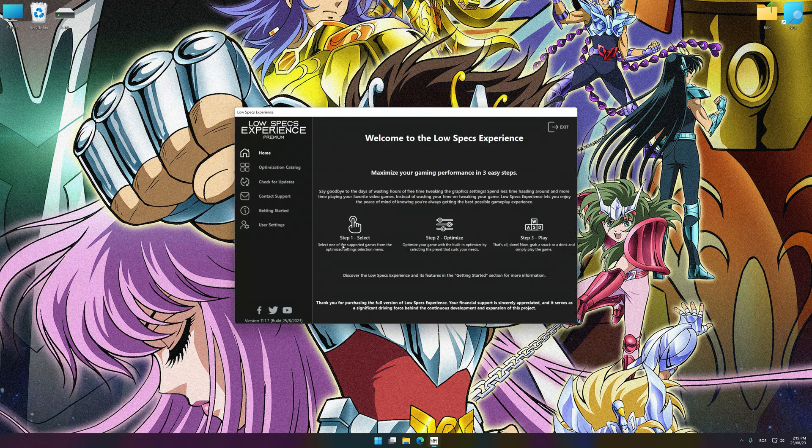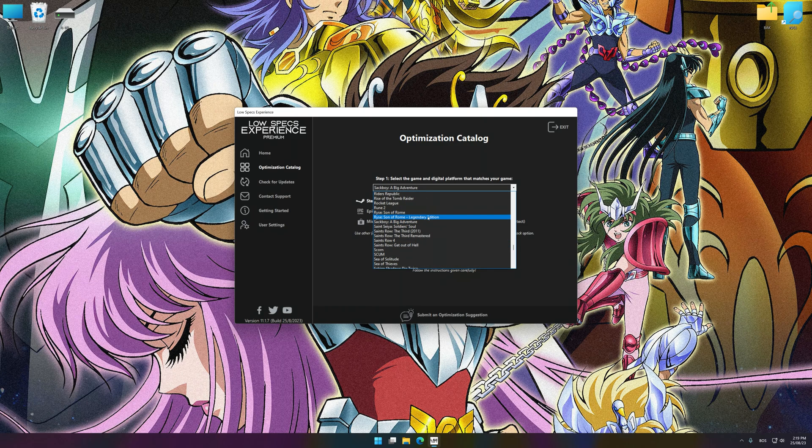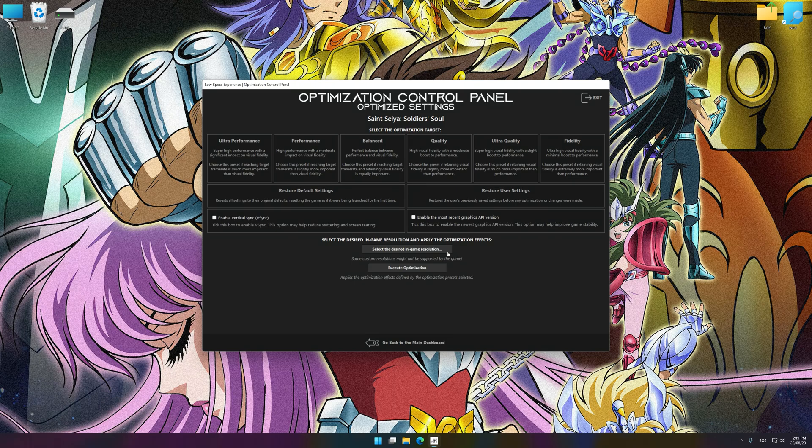Now select the optimization catalog, select the applicable digital platform, and then select Saint Shia Soldier Soul from the drop-down menu. Once done, press the Load the optimization package. Low Specs Experience will automatically detect a supported game version on your system. Now press OK and the optimization control panel will load.